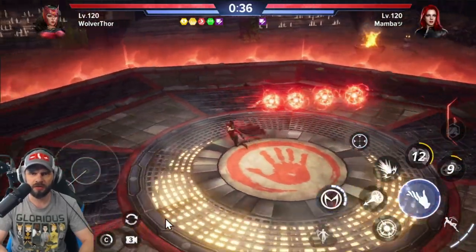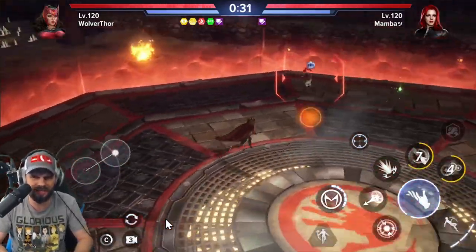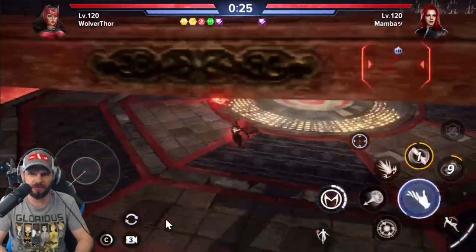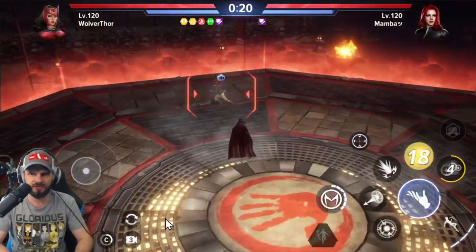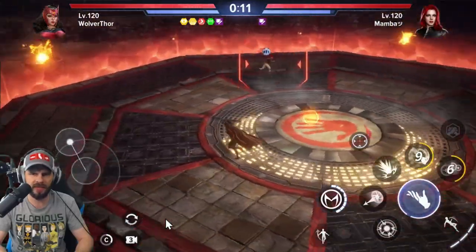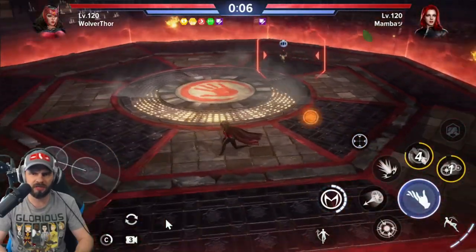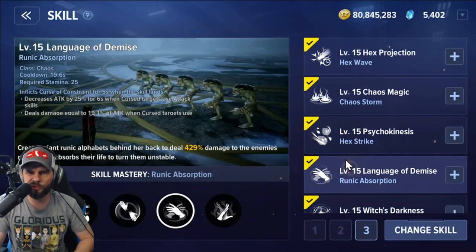Looking more closely at Witchcraft Which is Fear — it doesn't seem to track directly but it still manages to hit, which is very interesting. Trying it one more time from further away — yes, that does track. Both Chaos Gift of Silence and Witchcraft Which is Fear are actually pretty solid. Moving on to the C line — the third ability column.